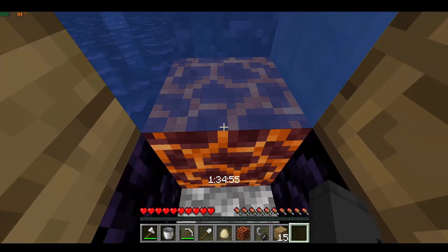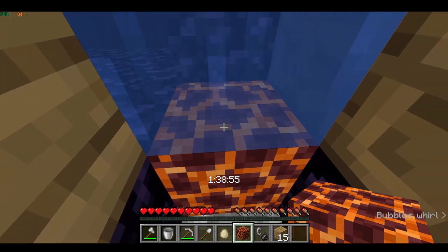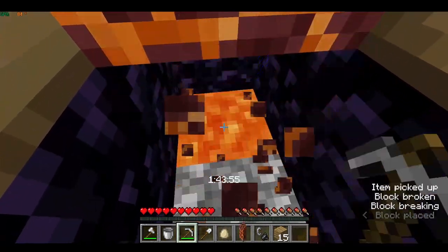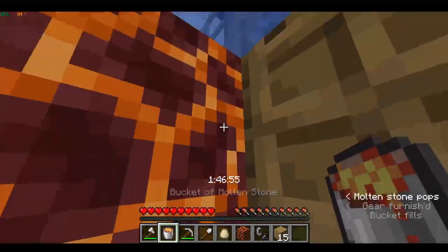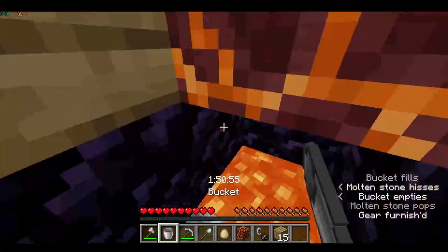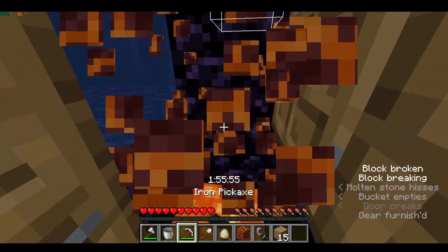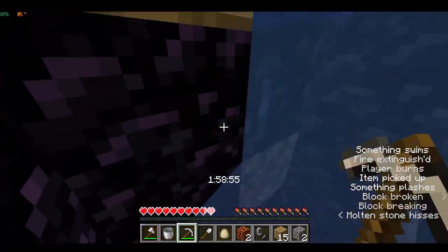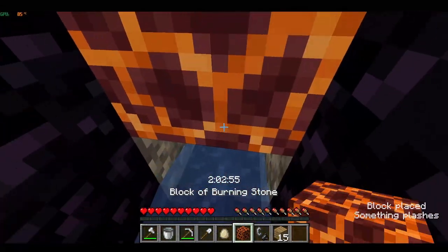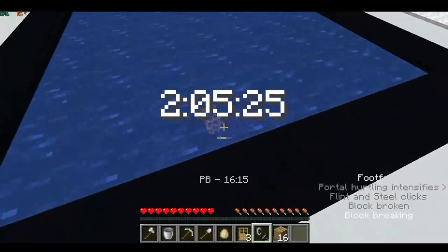Now you want to place down a full block — I prefer magma. Break this, then take the one in the middle and place it there. Take one from the side and place it on top, and one from another side and place it right there. Then break this, break this, break this, put a block there, and that's basically it — you have successfully built a 2 by 1 magma portal.